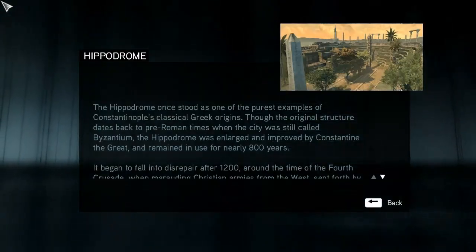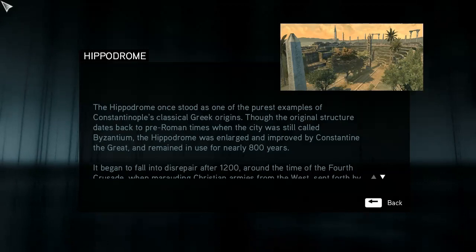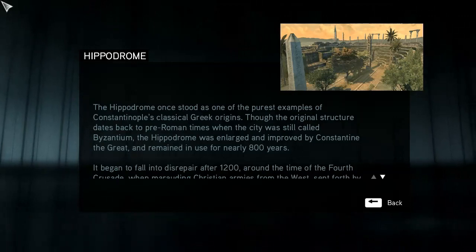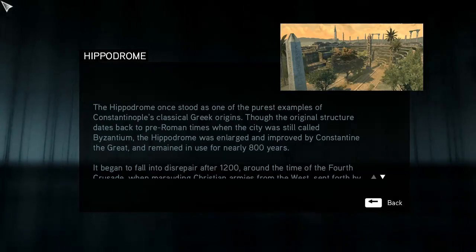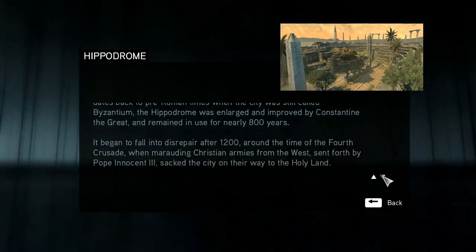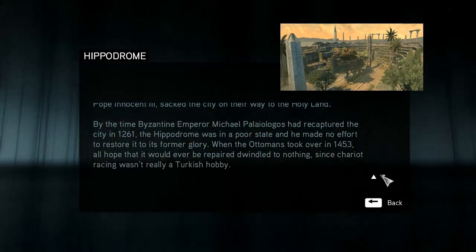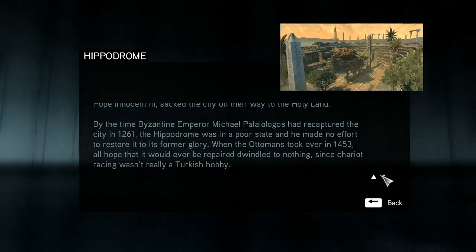The game says the Hippodrome once stood as one of the purest examples of Constantinople's classical Greek origins. Though the original structure dates back to pre-Roman times when the city was still called Byzantium, the Hippodrome was enlarged and improved by Constantine the Great and remained in use for nearly 800 years. It began to fall into disrepair after 1200, around the time of the Fourth Crusade, when marauding Christian armies from the west sent forth by Pope Innocent III sacked the city on the way to the Holy Land.